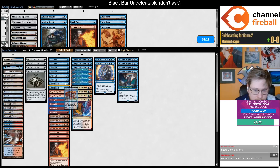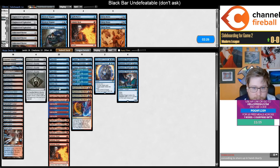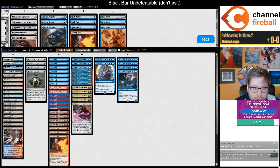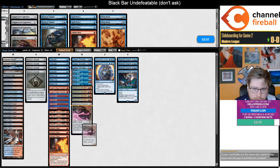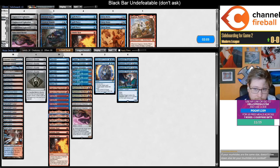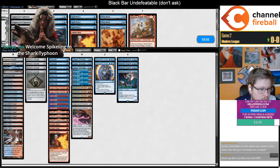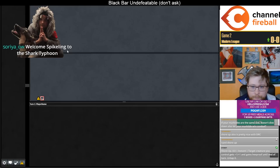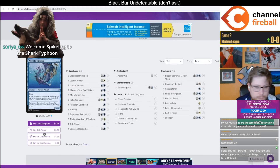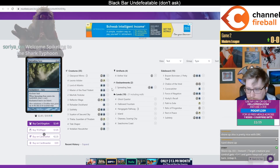I'm going to bring in a third Shore Up against the Rakdos Scam deck, and cut the Spell Pierces. I think I want at least one Hearse, maybe two. Shore Up is nice with DRC, and you could also loot them away with Shredder if they're ever too bad. There's a lot of loose thoughts here.